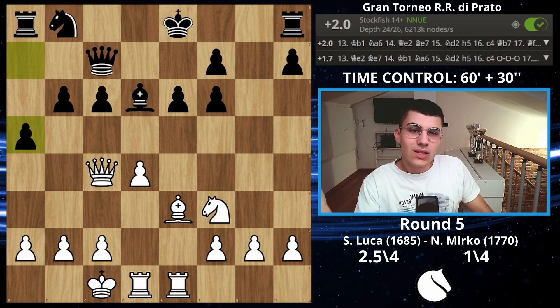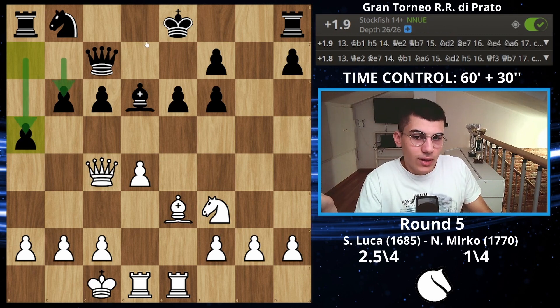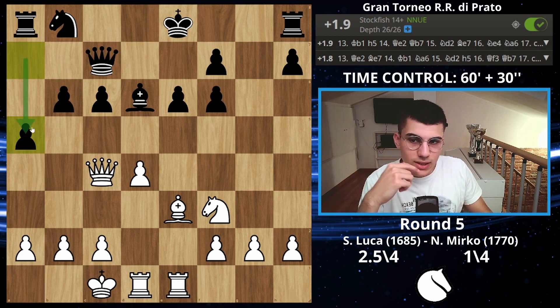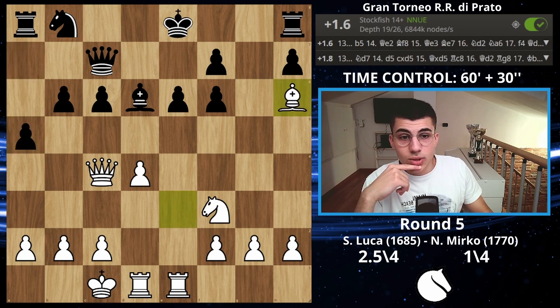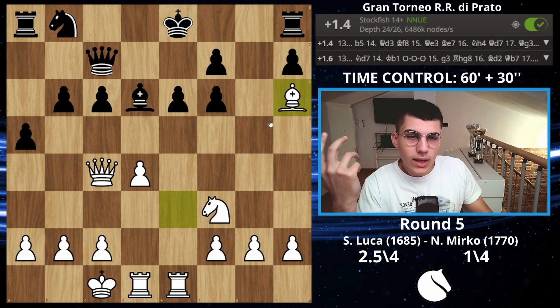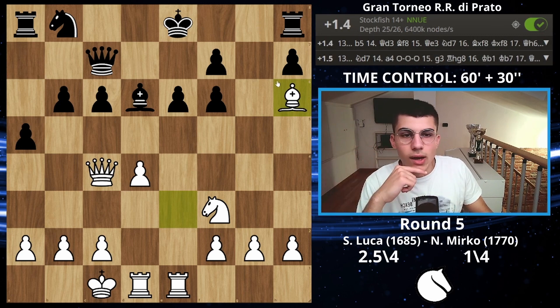The problem with a5 is that he's not the one who should be attacking — in classical chess, you can't just launch pawns against me and pretend you're going to win. I had time to think and I have zero problems, so this is just wasting time while I'm going to destroy him because he still hasn't castled. I decided to play the interesting move bishop on h6.